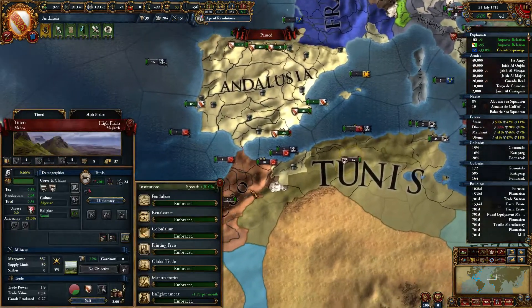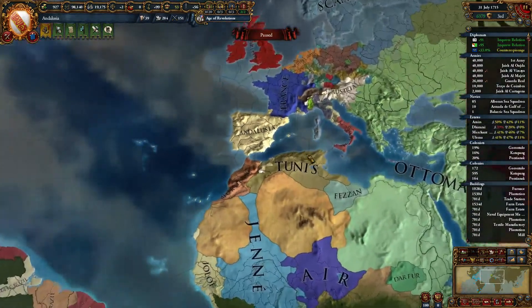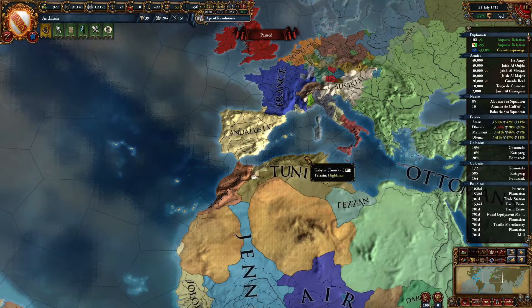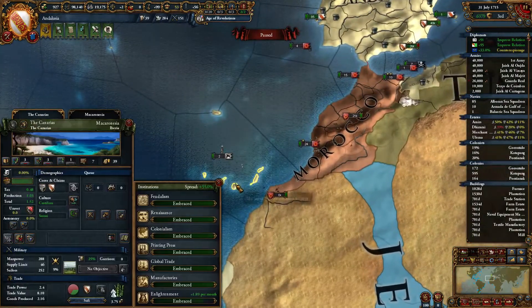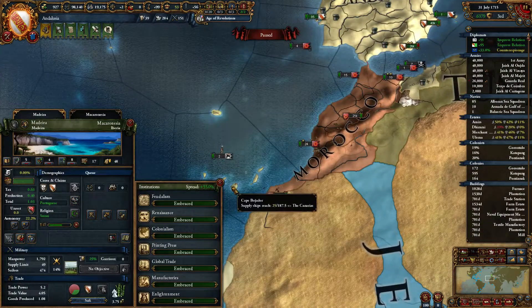Also, ally yourself to Tunis and Morocco if you can. Tunis is the better one to ally usually. Morocco tends to want your land eventually, and Morocco also tends to want a couple of the Iberian provinces you need for the Re-Reconquista achievement.